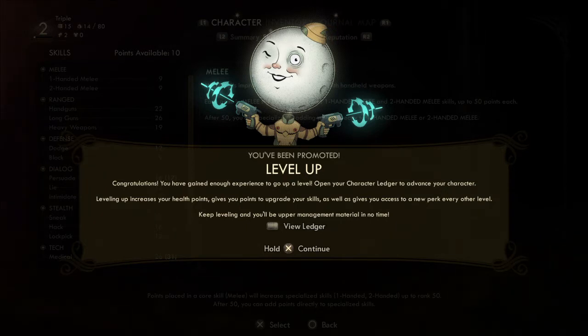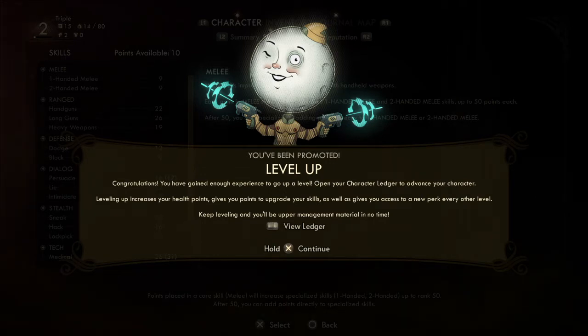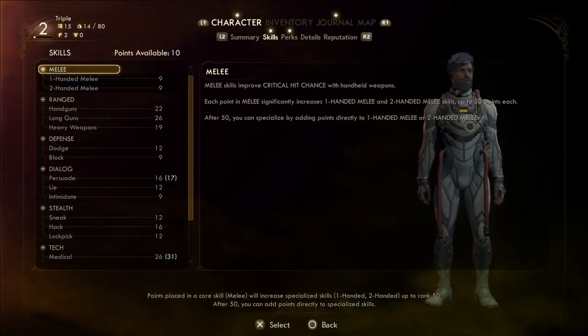Sounds like my life. Congratulations — you've gained enough experience to level up. Open your character ledger to advance. Leveling up increases health points, gives you skill upgrade points, and gives access to a new perk every other level. Keep leveling and you'll be upper management material. I now have ten skill points.